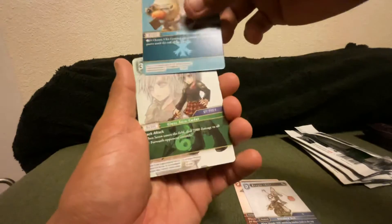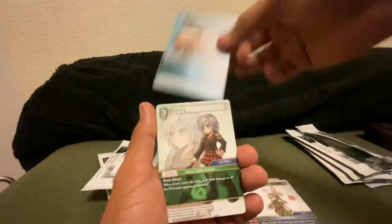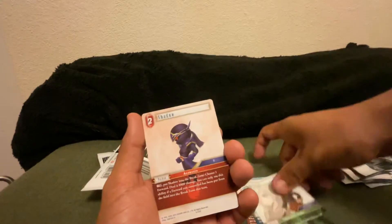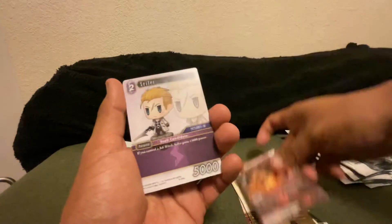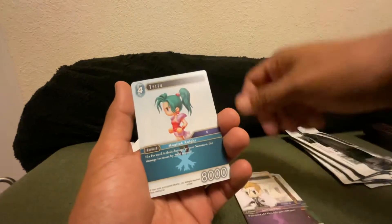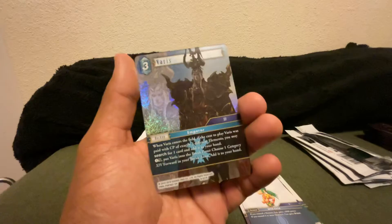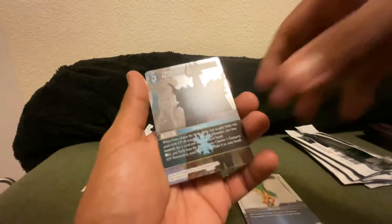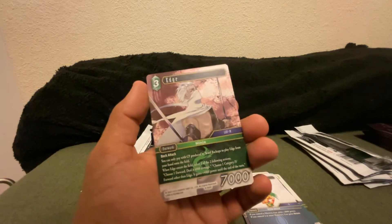Moving into our next pack: Gejuke Moogle, Class 11 Moogle — that's cool. Seven — where are my Choco Bros? Rinoc, Philius, Seifer, Terra. Still seeing some new cards here. Gal. Got Varis as a holographic rare, and on the back we have Edge as our Hero.